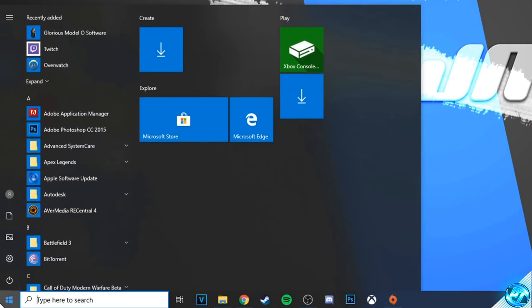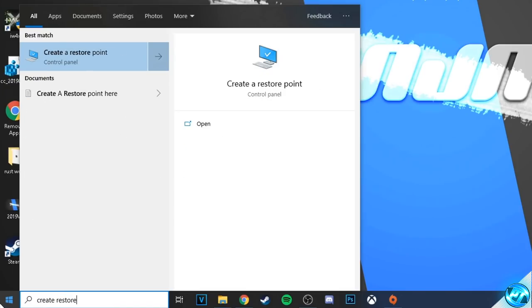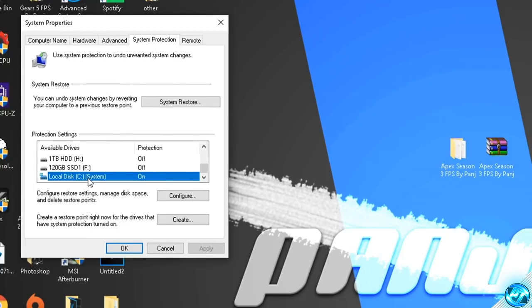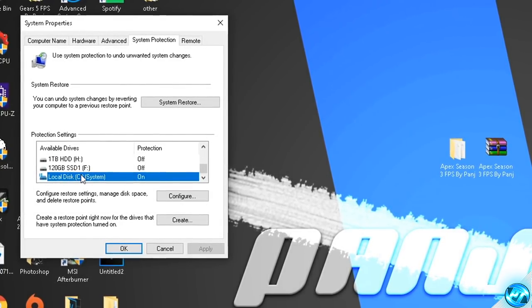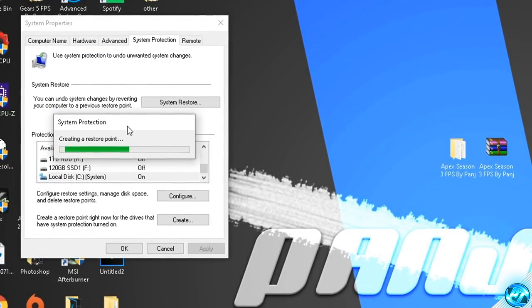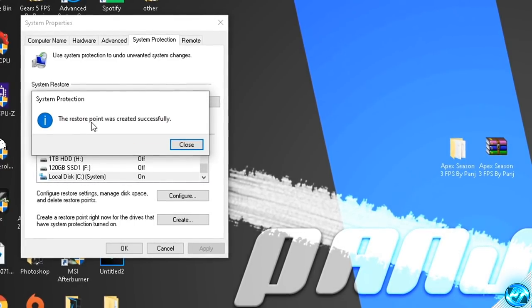To do this, navigate to the bottom left hand side and type in 'create restore point' and you'll be given the tab for create a restore point. Click on that button and you'll be brought into the system properties, system protection tab. Go down to the protection settings, find the local disk C drive, highlight it, then click the create button. Name the restore point something like 'backup apex legends', click create, and after a few moments the restore point will be successfully created.